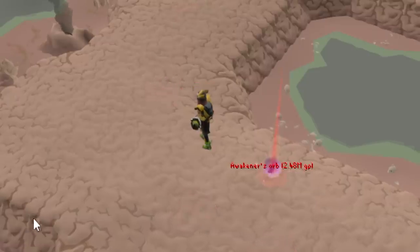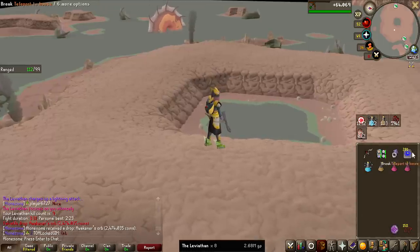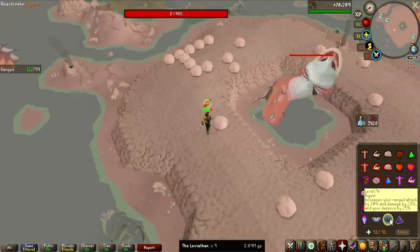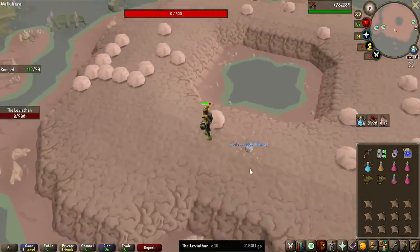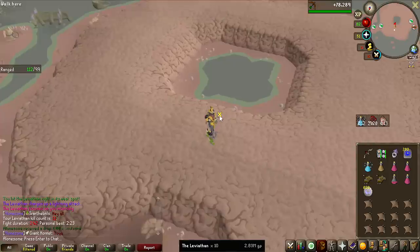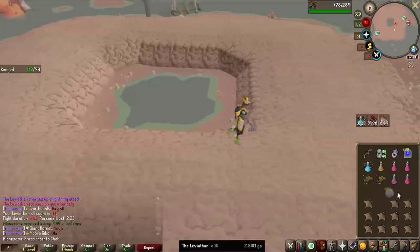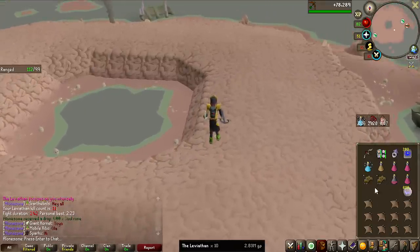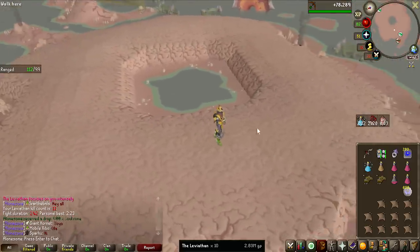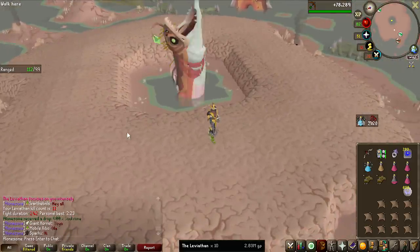8 KC awakener's orb — I'll take that, definitely making up for some of the bad drops I've had so far. That is 10 KC done on the Leviathan for some soul runes, and out of all the Desert Treasure 2 bosses I can easily say this is the one I am struggling with the most. My movement is very sloppy and I know that probably having some tile markers could help out with that, but I'm just struggling with this a lot more than the others.